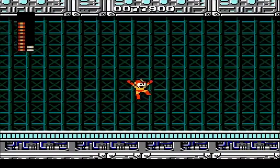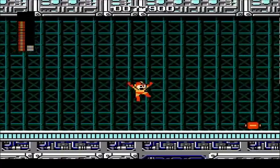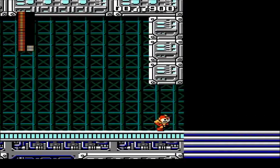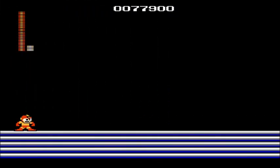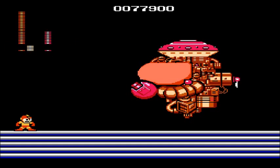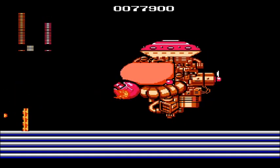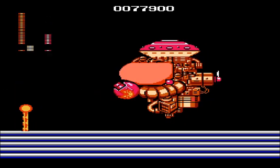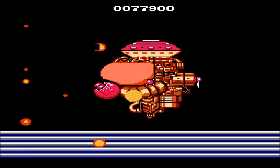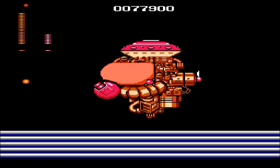Now we have a chance against Dr. Wily. Giant door. Come out, Wily. There he is, and man, he has got a giant robot. The pause glitch can be done for Firestorm as well. Unfortunately, that didn't really help to save our lives.